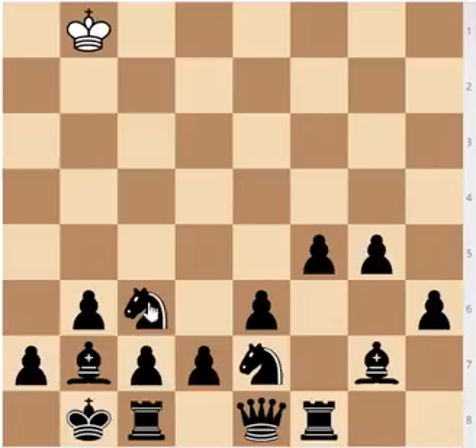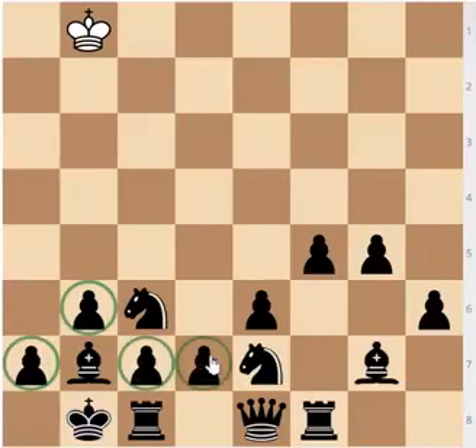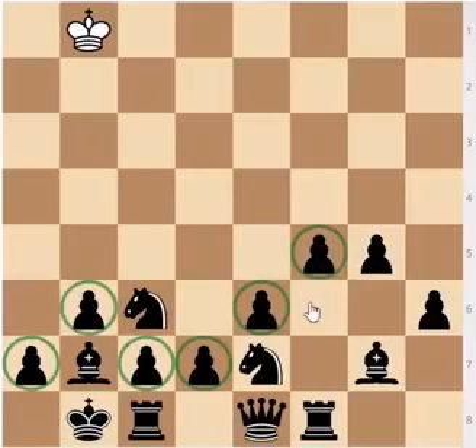Your main idea is to keep your pawn structure intact — sort of a dragon formation in the Sicilian — going for this fianchetto structure with pawns on g6 and d6, with the other pawns not moving. On the queenside you want to play a6, b5, c5 — expand and crush White. So your main idea is to develop and then break through the center.